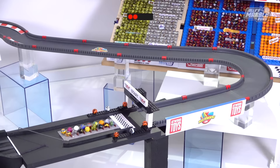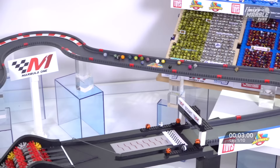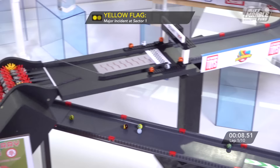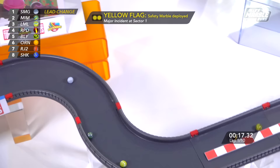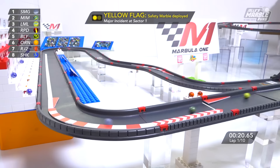Lights are on and we're rolling. A slow start for Mimo as Smoggy takes the lead. Orangin also gets swarmed from the fourth-place position and falls back halfway down the field, and most of the field is stuck. We have a yellow flag and a major incident in Sector 1. Is this going to be a safety marble? Yes, it is. The safety marble is deployed.